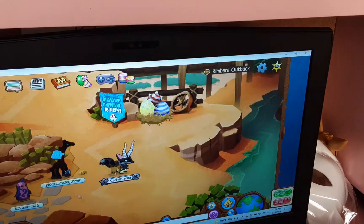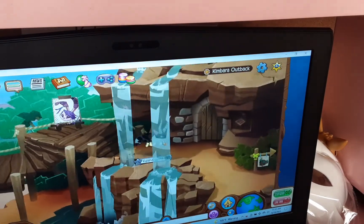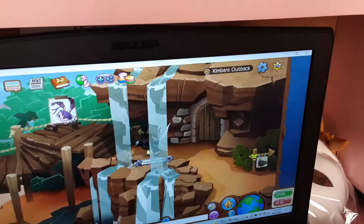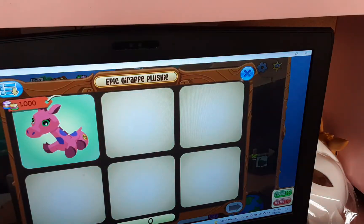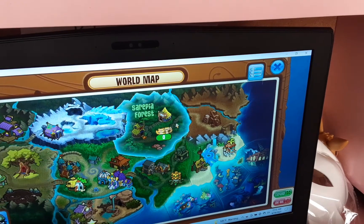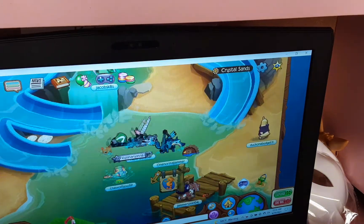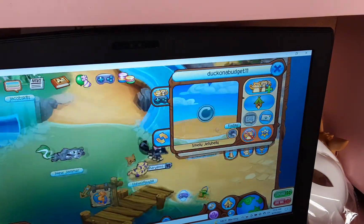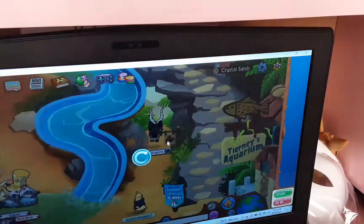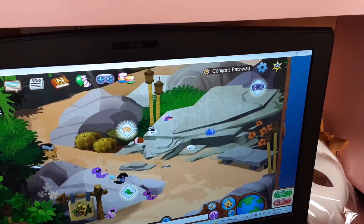The next one is the giraffe — he's in Kambara. He's over here up here and this guy's kind of hard to see, but he's right up here on the rope. I love the giraffe. Next one is the bunny. You go to this area right here, go up the sand stairs, and the bunny is right here.